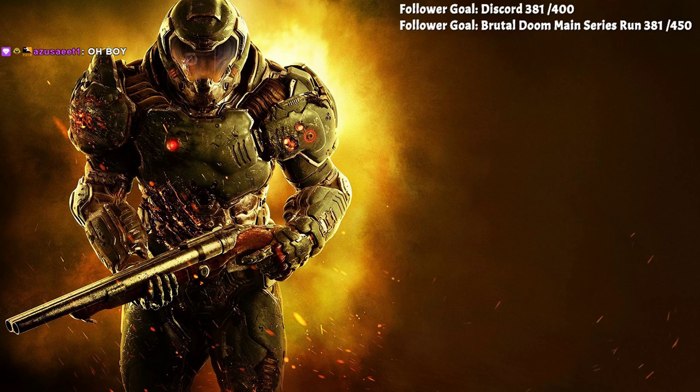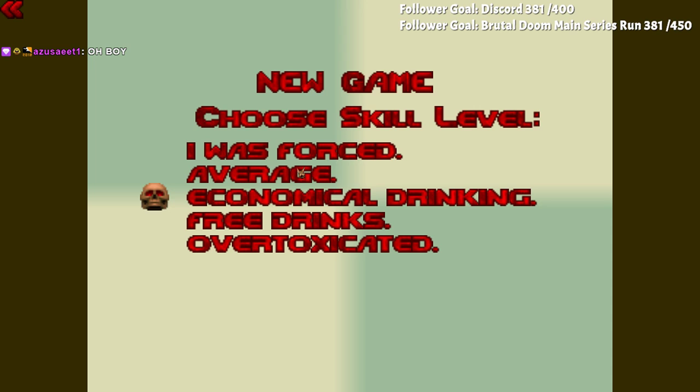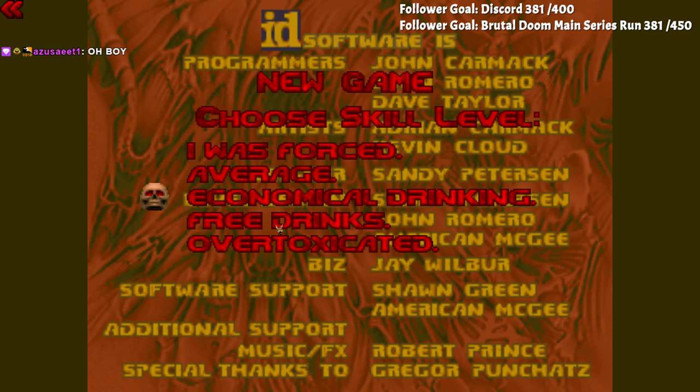Nope, still missing texture. What are these skill levels? 'I Was Forced,' 'Average,' 'Economical Drinking,' 'Free Drinks,' and 'Over-Toxicated.' Let's do it on 'Free Drinks.'